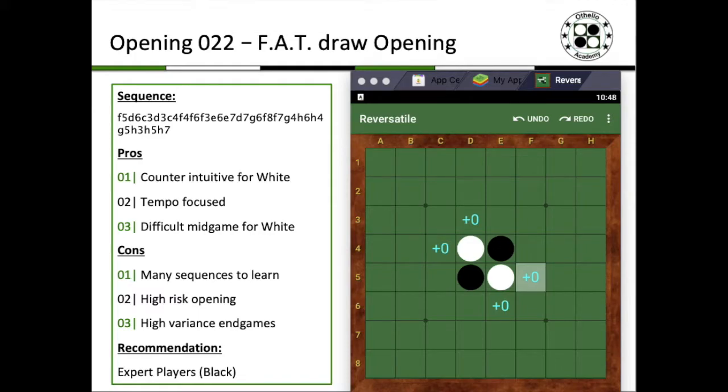Hey, what's up guys? This is opening 0-2-2, the 22nd opening I'm going to share with you: the FAT draw opening. FAT doesn't represent what you might think — nothing to do with body size. Rather, FAT are the initials of three known players who used to play this opening quite a lot, at least that's what I was told.